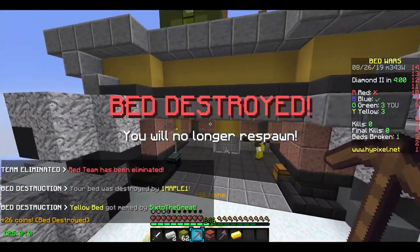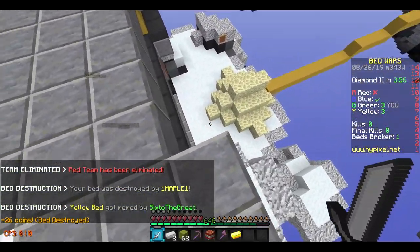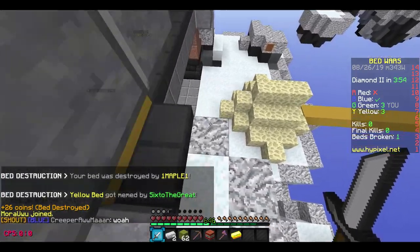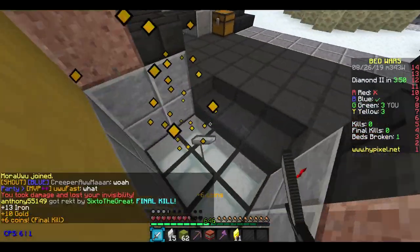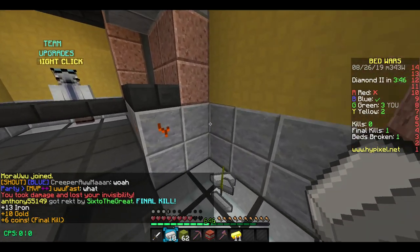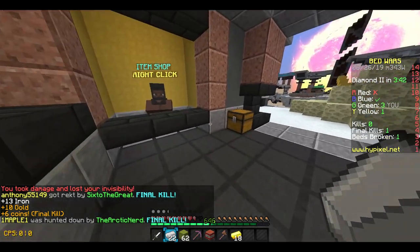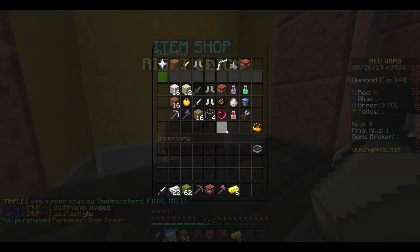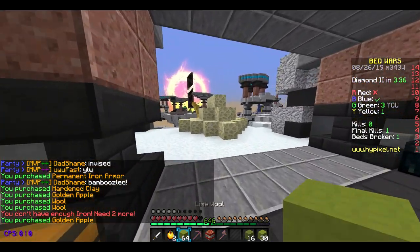And they're gone! Oh my god, our bed's gone too - what the heck. We broke their bed, but you guys can see that was fast. Yellow - I think they went and got emeralds too. That's the problem. But yeah, we got one now, we just gotta get blue. This is easy - at least there's three emerald gens, right? So we can get emeralds faster and then get blue, easy peasy lemon squeezy.